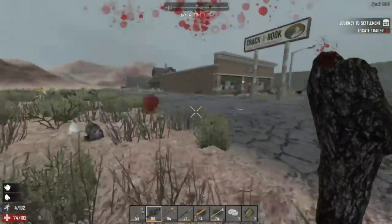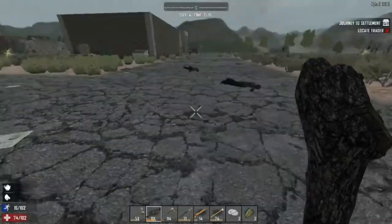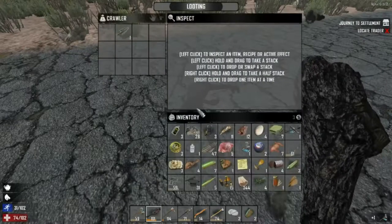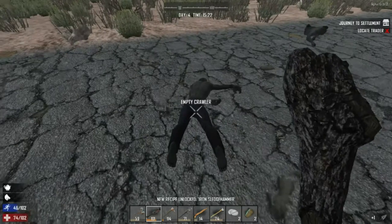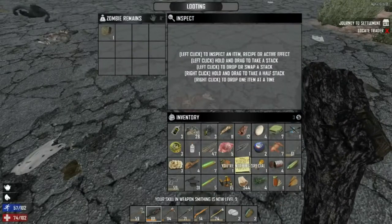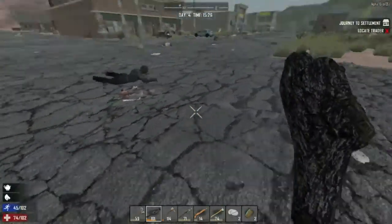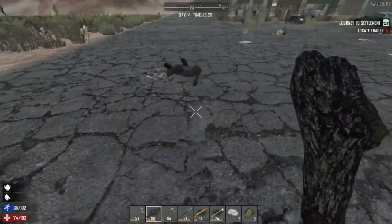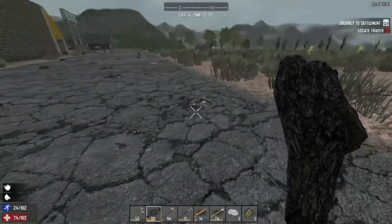Oh shit - that's why I'm not watching my stamina. Oh what's this - sledgehammer schematic off the zombie! Nice - I like the sledgehammer. Now the only funny part with like the hunting rifle is you need the parts. I found a schematic for that too, but it's useless if you don't have the parts.